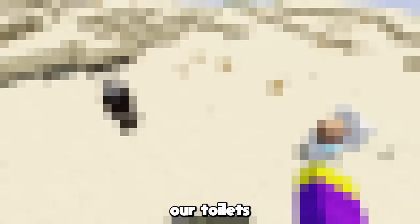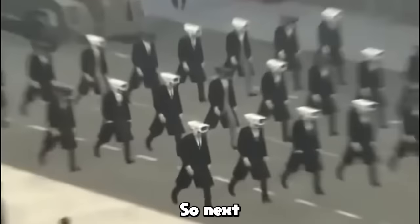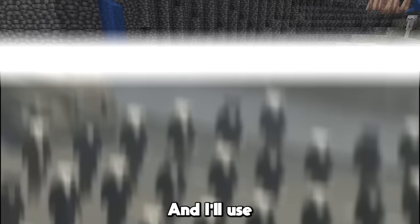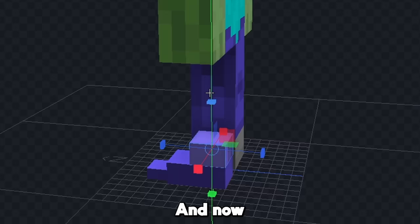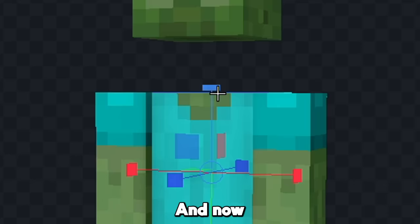Now obviously our toilets need an enemy other than me, so next I'm gonna make a cameraman. And I'll use a zombie, since zombies hate villagers. We'll start by making a little shoe down here, and now we'll start to give him a leg. Now let's copy the leg over to the other side, and now let's work on his body.